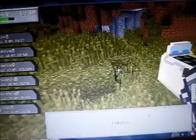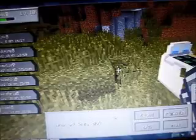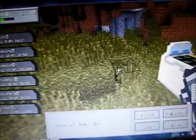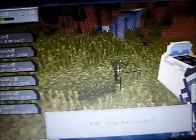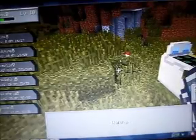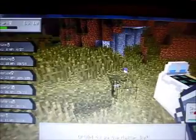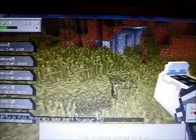Nidoran broke free and used double kick. That's not good. Tackle attack, tackle. Now let's try again. That Pokemon is tasty. Shinx is about to faint — use the Master Ball. Yes, we caught the Nidoran. Wonderful. Shinx leveled up.